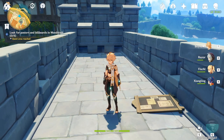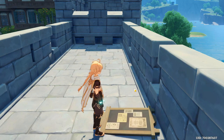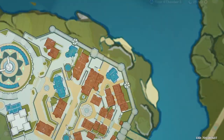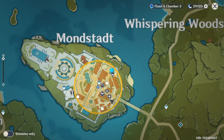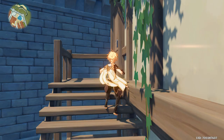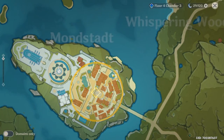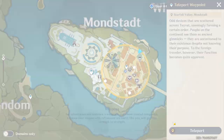There is only one billboard and it's this one right here, and the remaining three are all posters. After you complete this one, you pick it up — let me show you exactly where it is. If you look at the map, there is a bar called Angel's Share. You climb up on the wall right here and it's gonna be right in front of you.